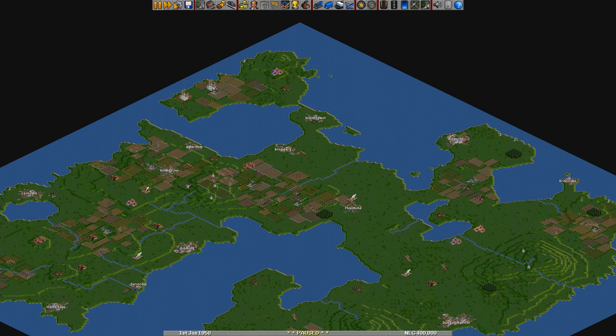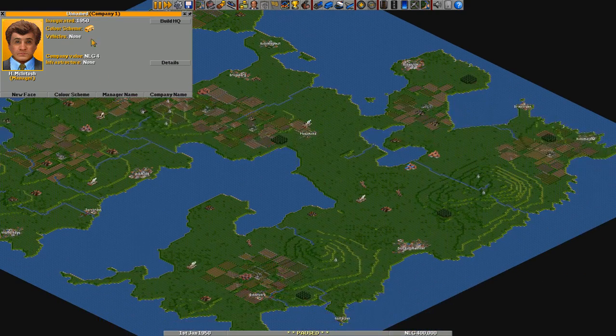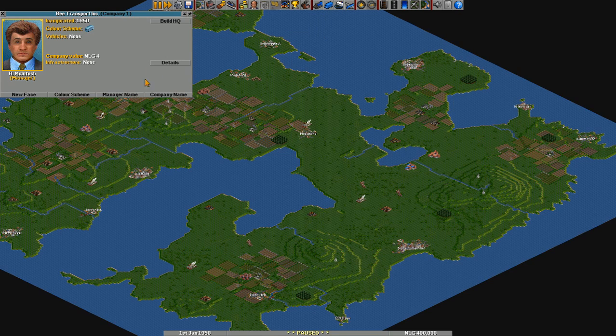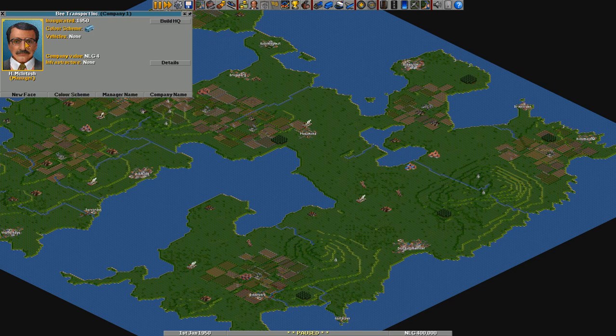Over here we have a lot of options. I'll start by showing off the company screen. This is our company — at this point it's company 1 and it's unnamed. So let's change the company name. It's going to be B-Transport-Inc. We're also going to change our color scheme to light blue. And a new face for the manager — I like this guy, let's go with him.